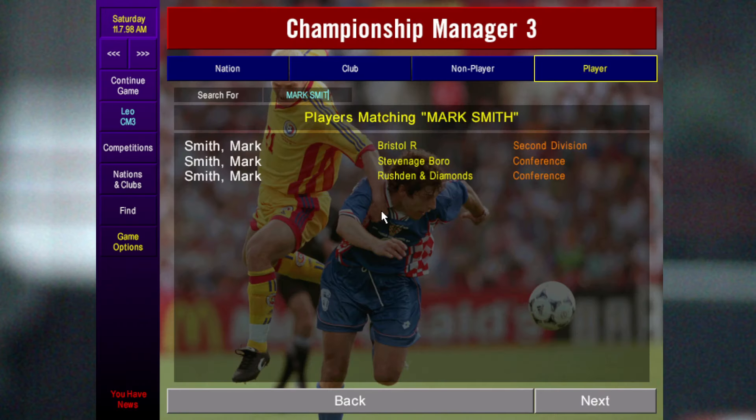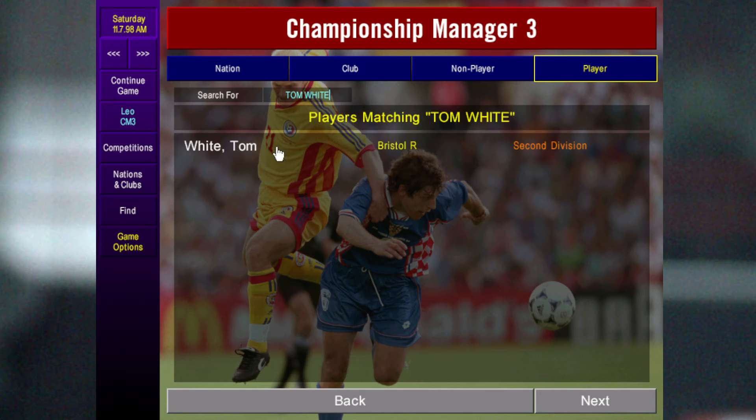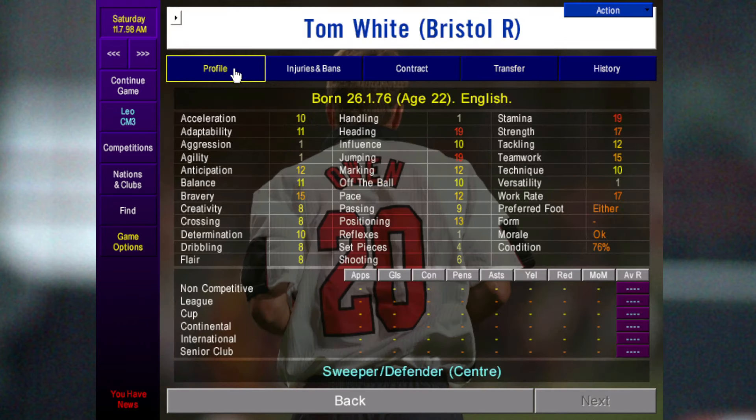Another defender who's very good as well is Tom White, who's easy to get and very cheap at 25k. As you can see straight away, his core attributes are really good and he's a very good defender on the game.